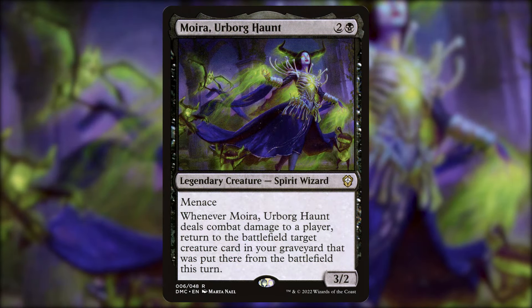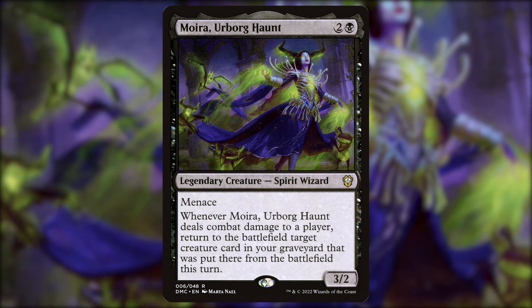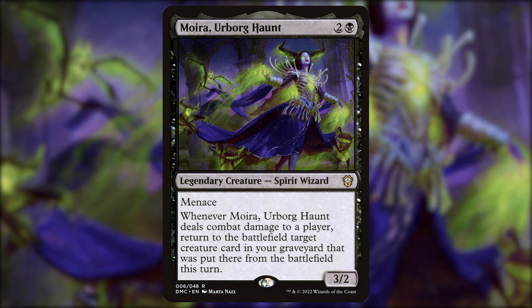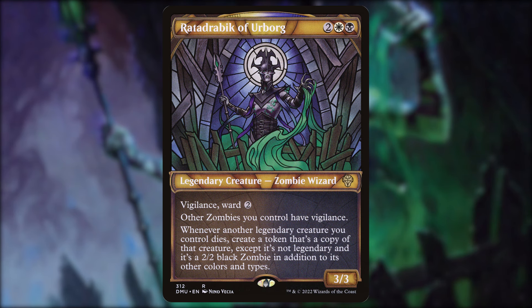Moira, Urborg Haunt — two and a black, a 3/2 spirit wizard with menace. Whenever Moira deals combat damage to a player, return target creature card in your graveyard that was put there from the battlefield this turn. The menace helps guarantee that combat damage trigger. The stipulation is you have to have sacrificed something that turn. Rahabdrabic of Urborg — two white and a black, a 3/3 zombie wizard with vigilance and ward two. Whenever another legendary creature you control dies, create a token that's a copy of that creature except it's not legendary and it's a 2/2 black zombie.